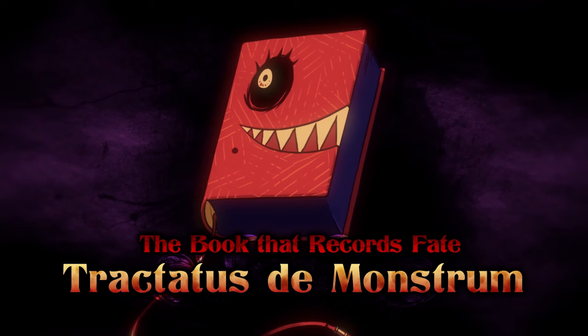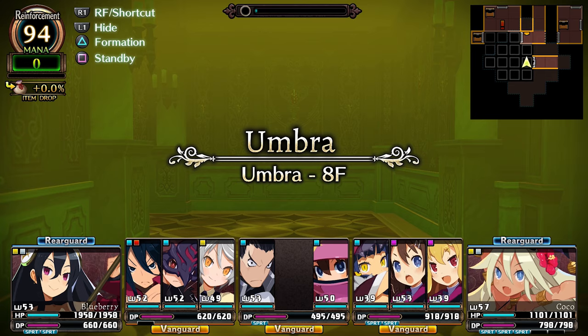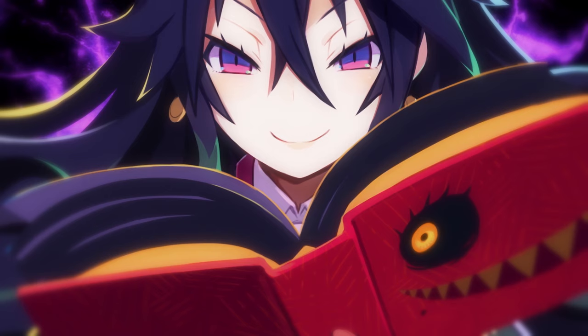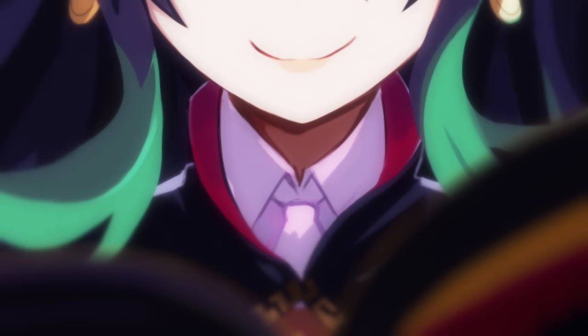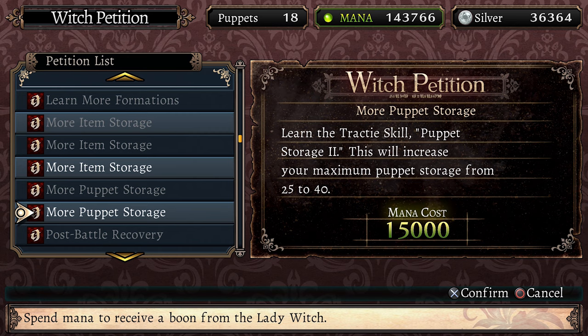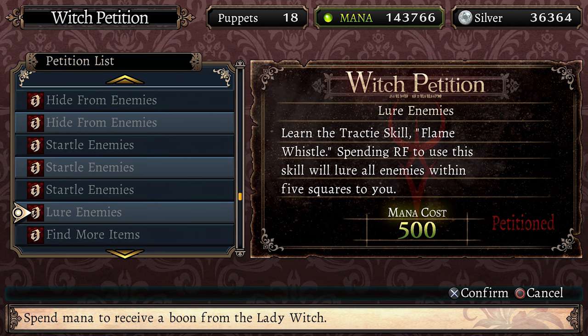In Labyrinth of Refrain your soul is trapped inside the legendary book, the Tractatus de Monstrum. Being in this form grants you immunity to the effects of the Labyrinth's dangerous miasma that prevents regular people from venturing inside. So the Dusk Witch Dronia has given you the task of exploring the Labyrinth by commanding puppet soldiers. Dronia avoids entering the Labyrinth herself but she can still assist your brigade through Witch Petition, where you can spend mana to receive benefits such as increased item and puppet storage, abilities that let you auto recover health after battles, new skills usable within dungeons, or even the option to increase the game's difficulty for better rewards.